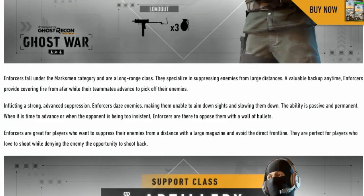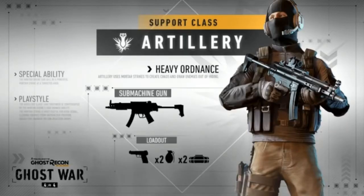Enforcers fall under the marksman category and are long range classes. They specialize in suppressing enemies from large distances — a valuable backup anytime. Enforcers provide covering fire from afar while teammates advance to pick off enemies. When it is time to advance or the opponent is being too insistent, the enforcer is there to oppose them with a wall of bullets. Great for players who want to suppress enemies at a distance with large magazines.